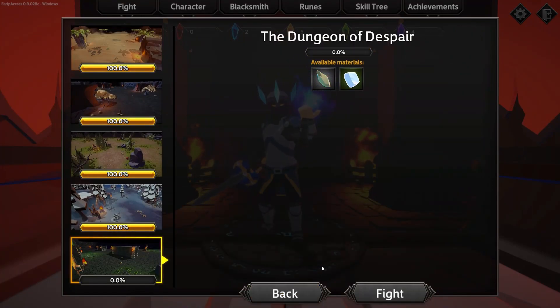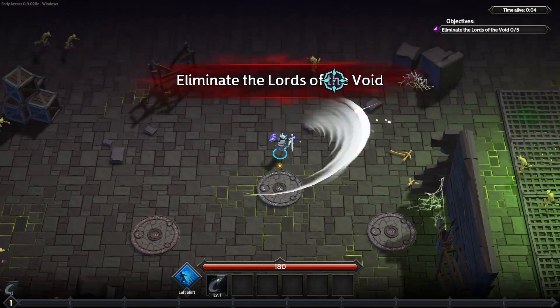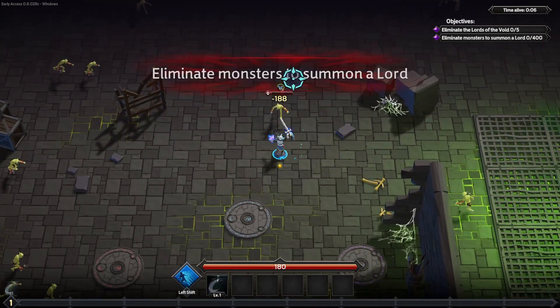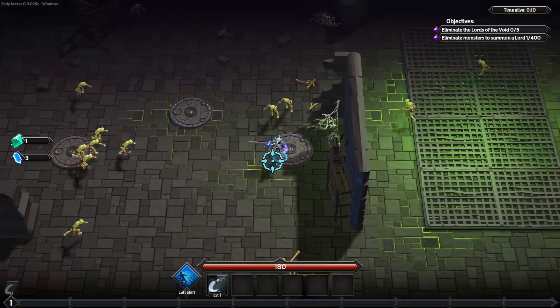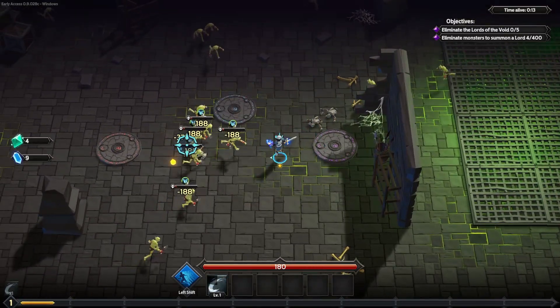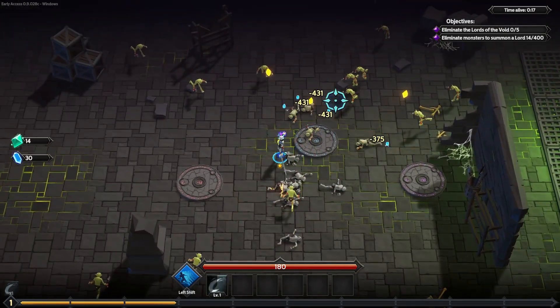We're just going to hop right into it. Last level here — the Dungeon of Despair, otherwise known as my brain. This seems like a pretty cool level; there are like three different spawn pads here, which is interesting. She's just the one, so I don't know what that's all about.